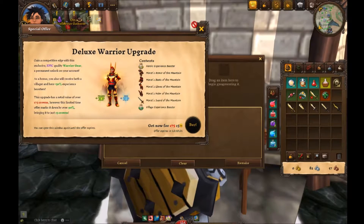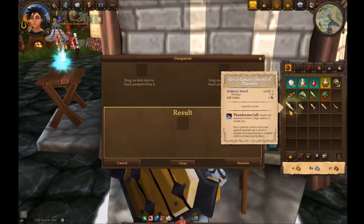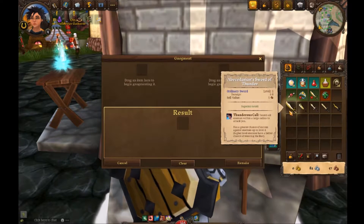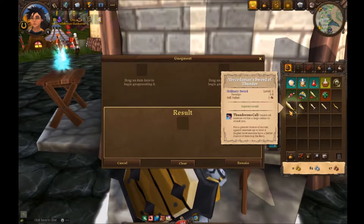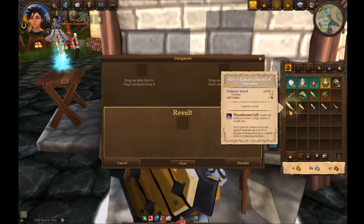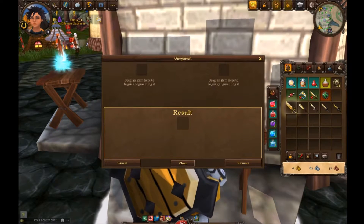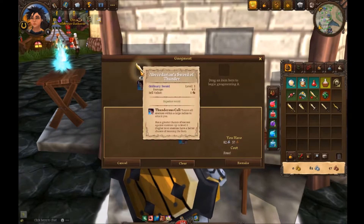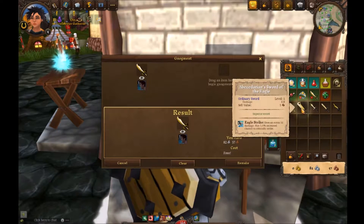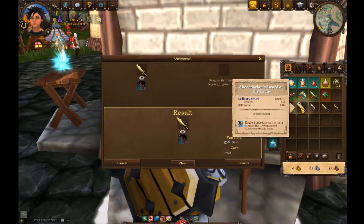Down here it has — every once in a while it'll pop up with these awesome deals from the store, anyway it doesn't happen that often — Thunderous Call taunts all enemies within a large radius to attack you, so we'll want to keep that on the new weapon. And this one has Eagle Strike: does an extra 11 damage, has a 1% increased chance to critical strike.